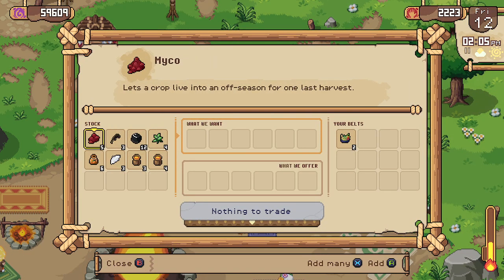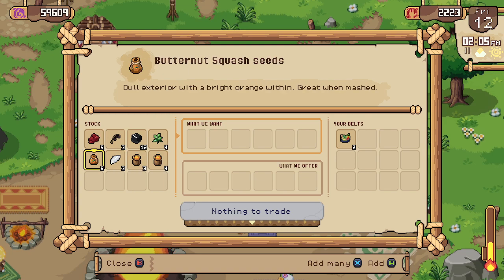Maybe it's the same thing. He has myco, wild buckwheat, obsidian, mint, wild citron juice, wild almond juice — I don't even know what those things are — and butternut squash seeds. Maybe we'll check back tomorrow and see.